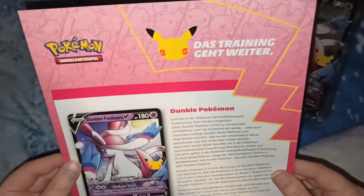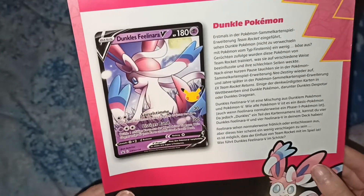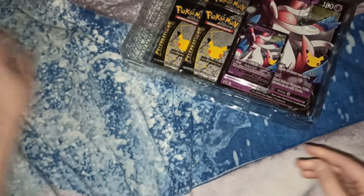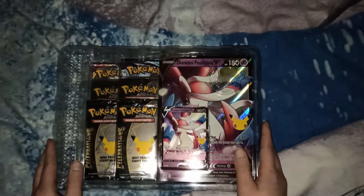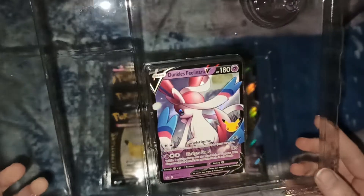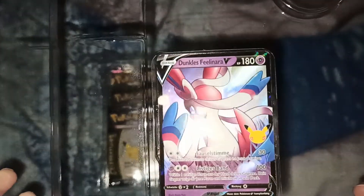There is a paper that says something about the Dark Sylveon — it's a story with Team Rocket and something. We don't want to read that now! We want to know what kind of cards we will pull. So here's the card. I usually sleeve them directly. It is holographic and beautiful. Nice!